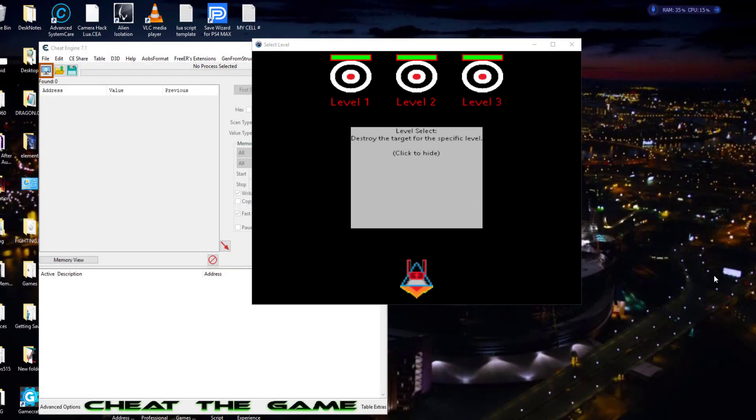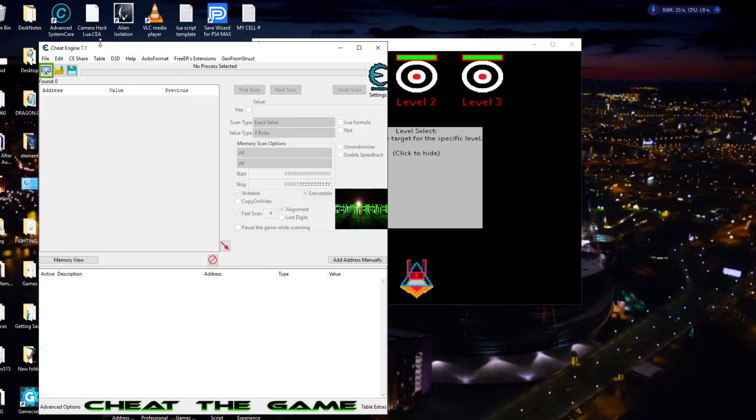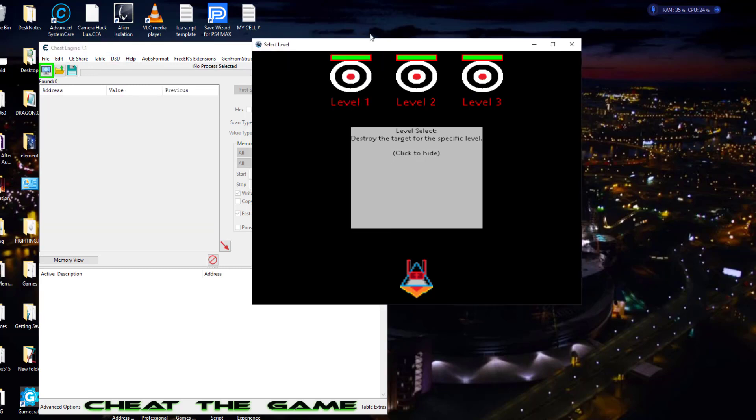Hey guys, it's Chris Bate with Cheat the Game. Today we're going to be retaking a look quickly at the Cheat Engine help section. Now if you got the new Cheat Engine 7.1, there's been some things updated and we're going to go back to the Cheat Engine tutorial levels that Dark Byte created. We're mainly going to look at the integrity check, because Dark Byte has gone in there and fixed it. There was a video online that showed you how to patch it by modifying a jump in the integrity check itself — well that no longer works and we have to figure out another way.